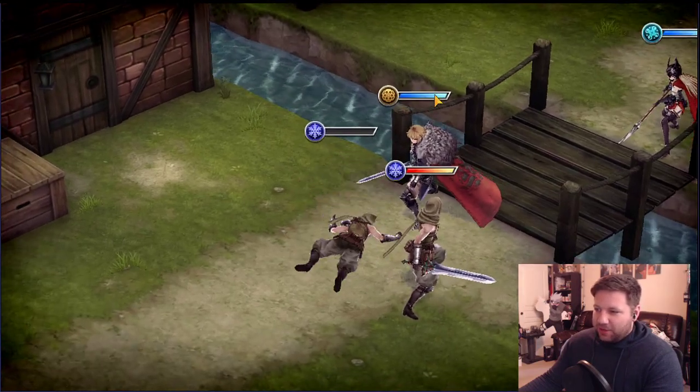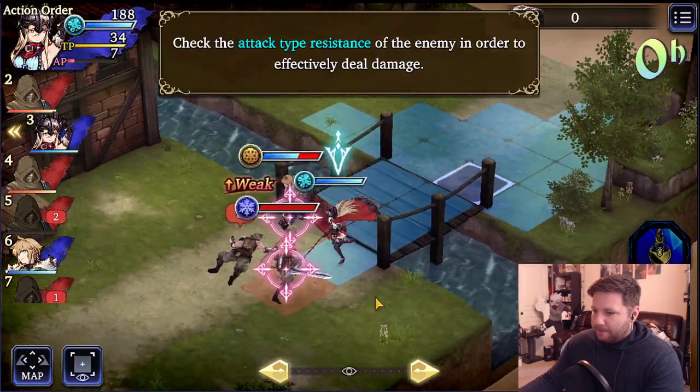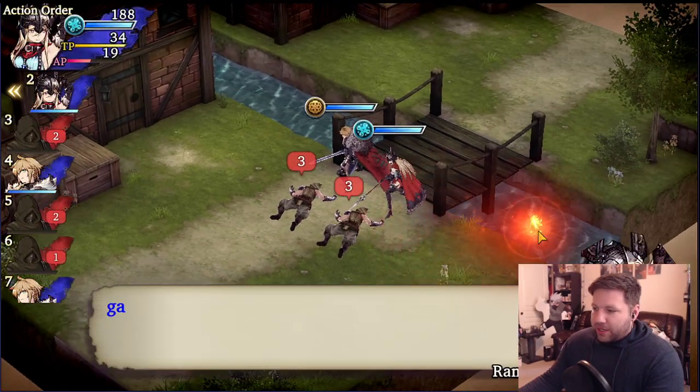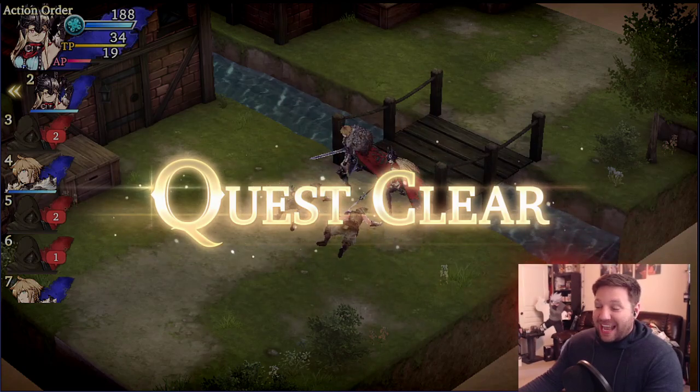What this game is teaching you is about elements — why am I doing more damage? He's ice. So we get done with this mission — it's super simple. You learn the tactics game: it's all about tactical advantage.